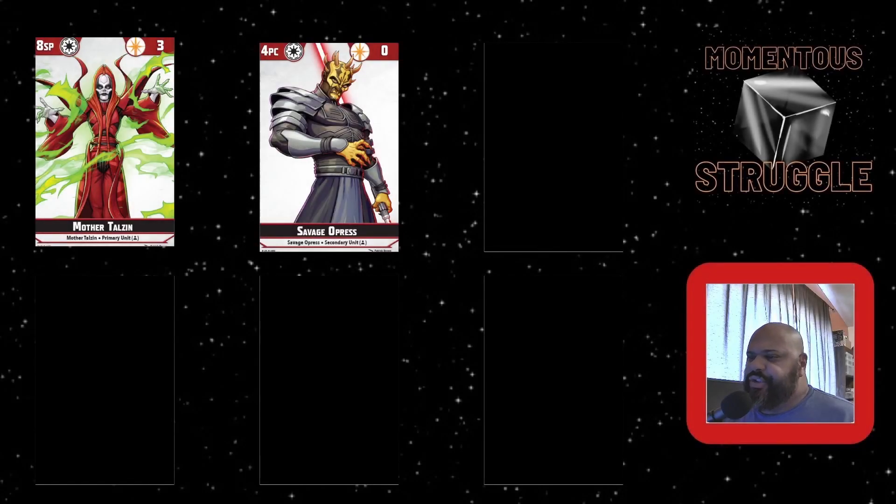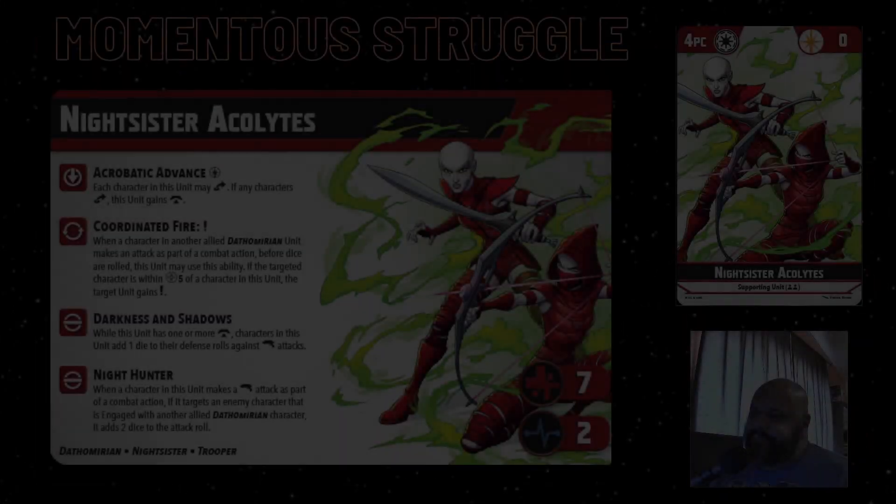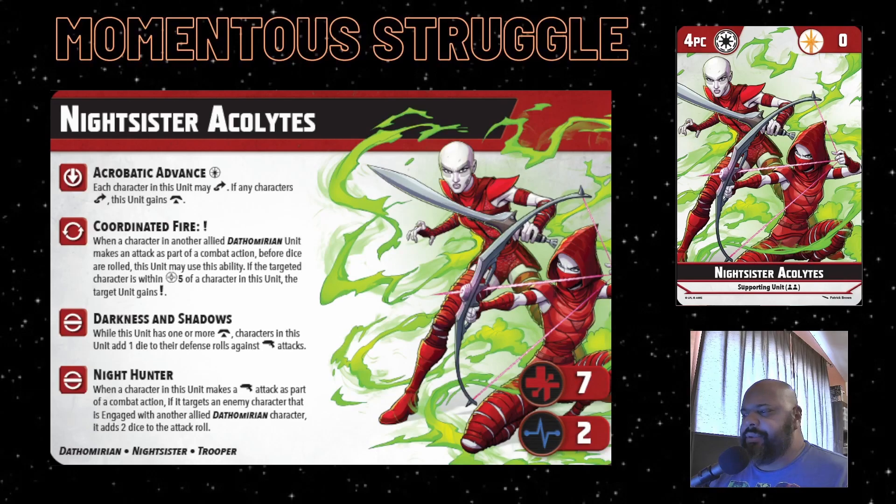To round out the last squad, we have Mother Talzin and Savage Opress, and it only makes sense to bring the Night Sister Acolytes to complete the box. Let's just use the entire box and see how they play - this is the first time I'm putting them on the board with this particular strike force. Overall as supporting units the Night Sisters are pretty solid - not the greatest, not the worst - but they do bring some pretty decent abilities.